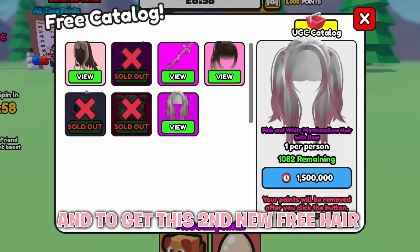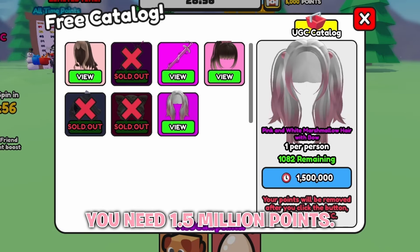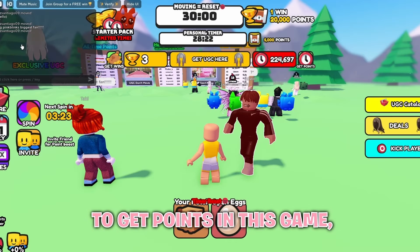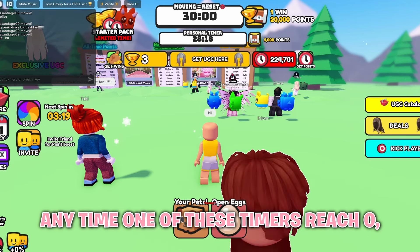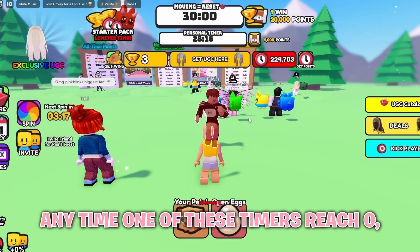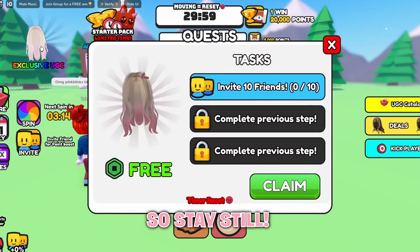To get the second new free hair in this game, you need 1.5 million points. To get points, you just have to stand still. Anytime one of these timers reaches 0, you will get a ton of points at once, so stay still.